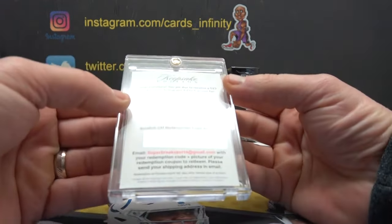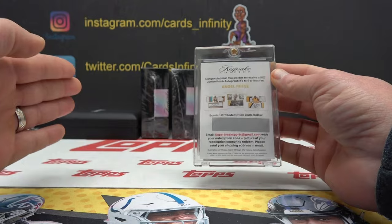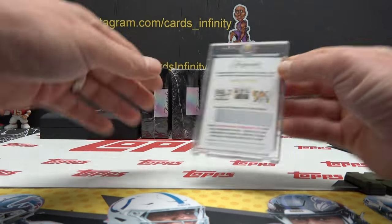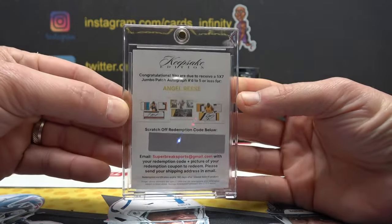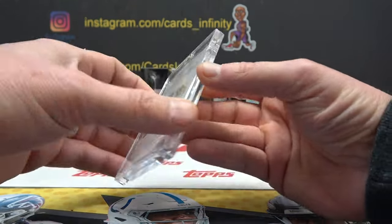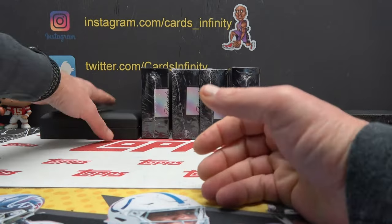And this one is congratulations — a 5x7, so I guess that's like a bar card. Angel Reese, the jumbo patch autograph, number 5x7 — so the A spot gets this. Who's the A spot in this break? Thad is. Thad's like, I'm no A-hole — you are in this break.